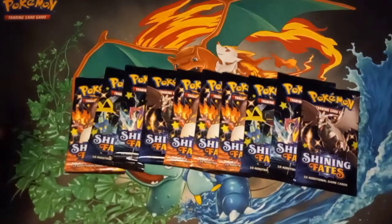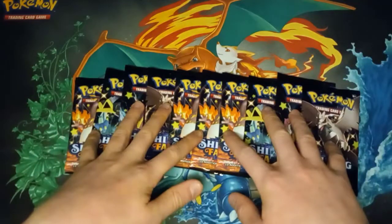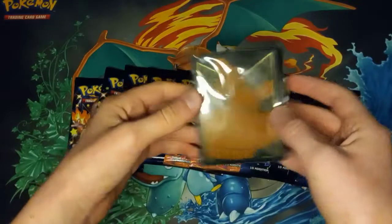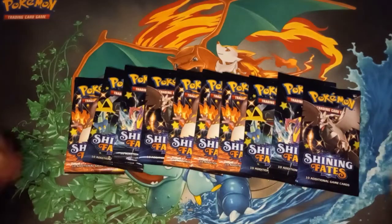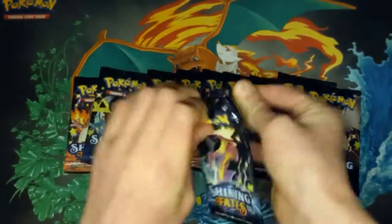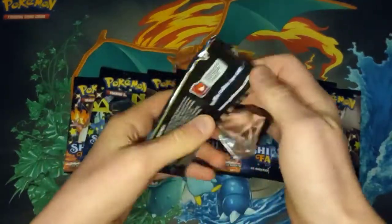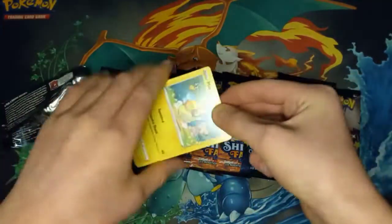Alright guys, so once I got all the packs out — I opened up the ETB, we got the 10 packs, and we also got the ETB sleeves and the Eevee VMAX promo card that comes in the box. So I'm gonna randomly pick a pack. Let's go with the Toxicroak Shining right here for our first pack. And then my mom will go next. Hopefully we can get something good out of this box.